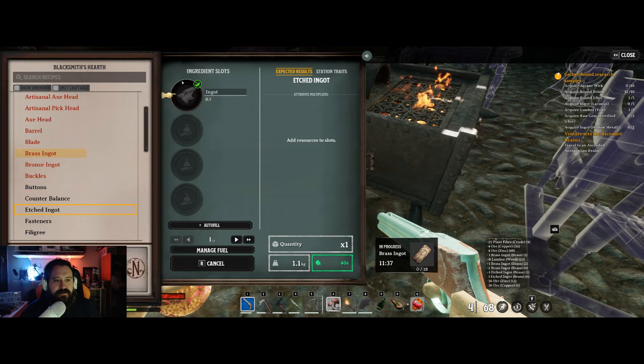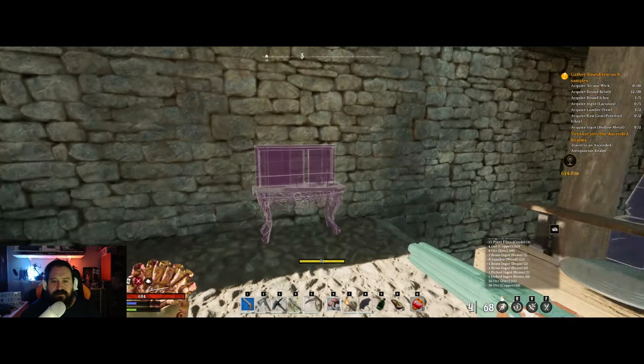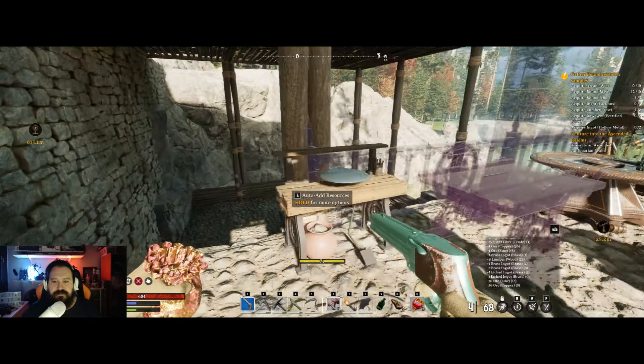The copper can be found in the desert biomes and the zinc can be found in the swamp. Just go farm some of them, then put the raw materials in and make some ores.